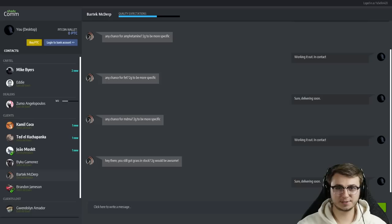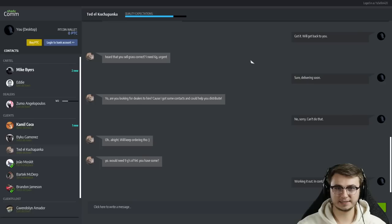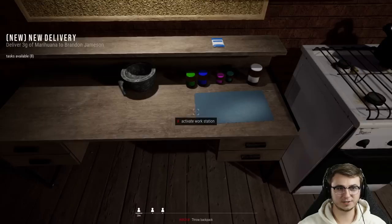Three grams of grass — we can do that, no-brainer. Two grams of grass — absolutely. Three grams of grass again — confirmed. Next up, Ted needs nine grams of amphetamine — yes, we can help you out with that, Ted, confirm that order. And lastly, Camille with eight grams of ganja — I haven't been keeping a mental tally but I'm gonna go ahead and confirm this order because we can get some more kush pretty quickly.